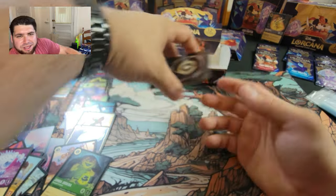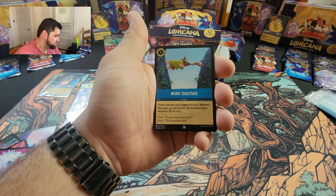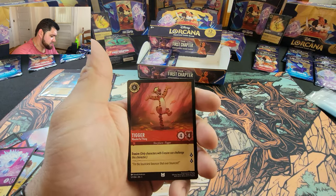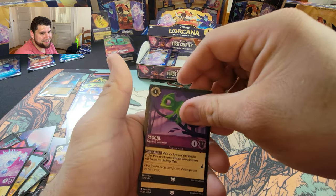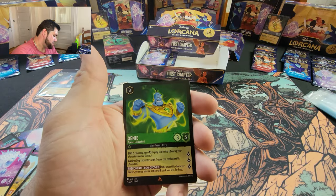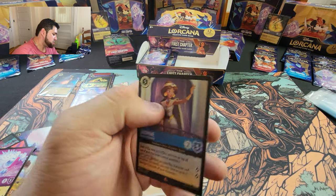Another beautiful day opening some packs. Minnie Mouse, Jetsam — let's get it — Horus, Work Together — love it, you gotta love it. Pongo, Beast Mirror, Tigger, we got Pascal — if you don't know about Pascal, you're gonna know about Pascal — Cheshire Cat, Just in Time. We got that Genie — it's like a Power Ranger, he's got the armor on, he's ready to go. Jasmine is our holo.